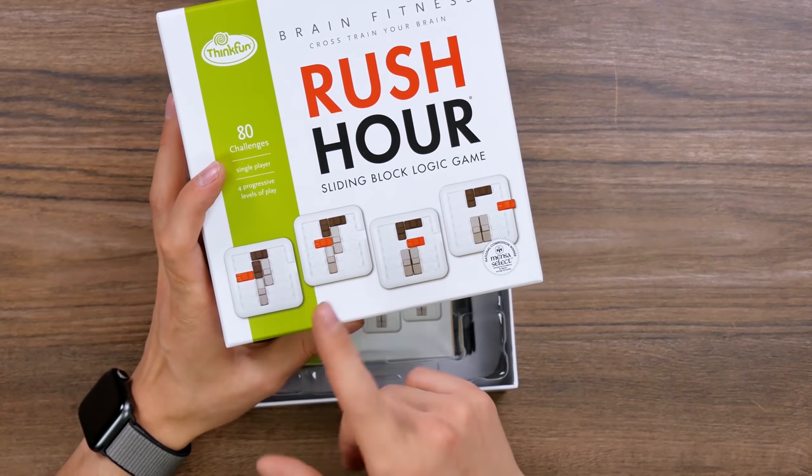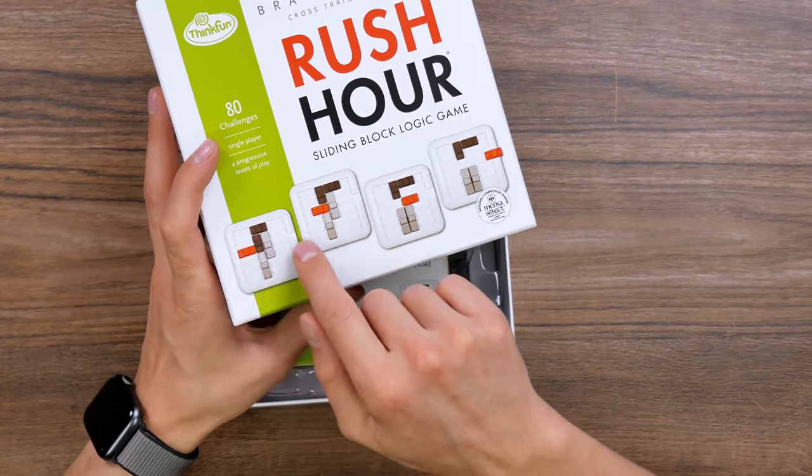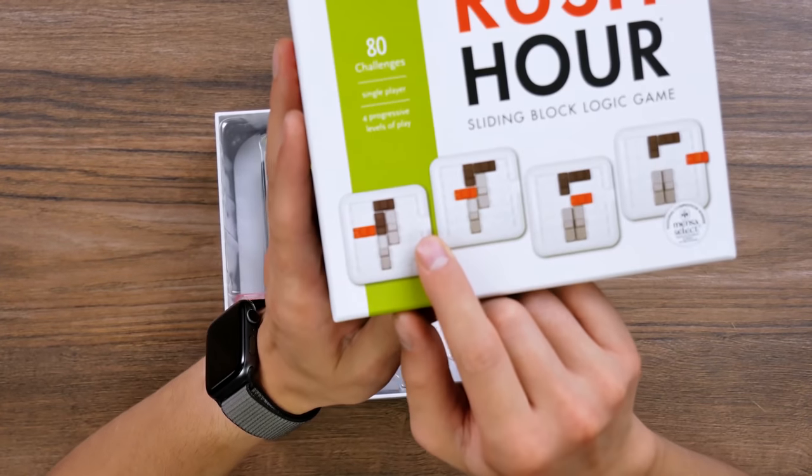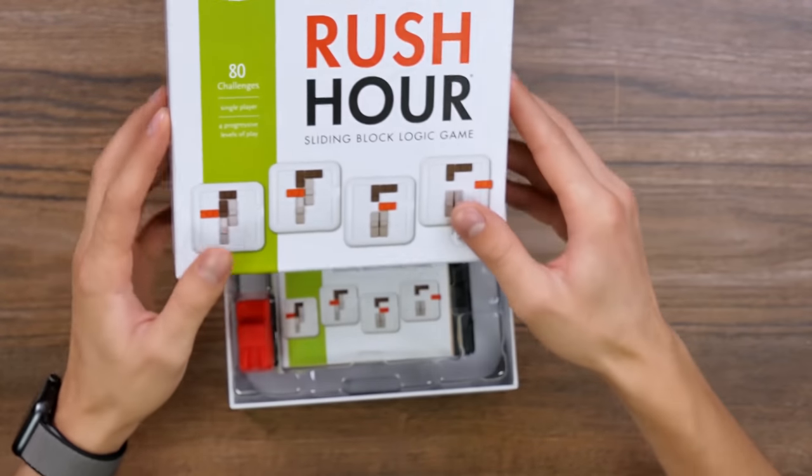We can see some examples right on our box. Here we got a red car, and we need to move it to this passage by moving the other cars out of our way. If you haven't seen it yet, you will see. And if you know what it is, be ready for a twinge of nostalgia, because I already feel it inside.